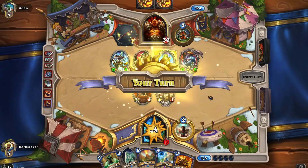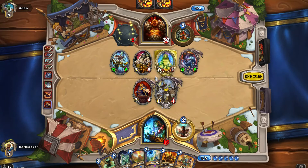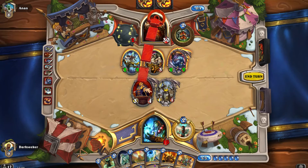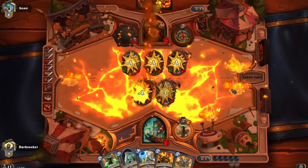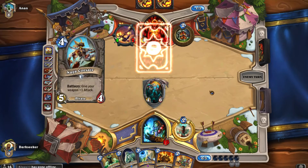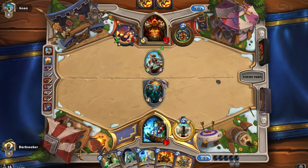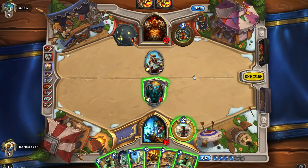I'm down to 16 health. Is that a play here — do we just Volcano the board away? I think this is fun. We get a Taunt — blocking the path again. We've played Volcano, we're going to be overloaded for two. Devolve in hand, which could be really good against another Frothing Berserker. We could make a sneaky play — go face and Reincarnate the Taunt so he'd theoretically have to double trade. But draw first.